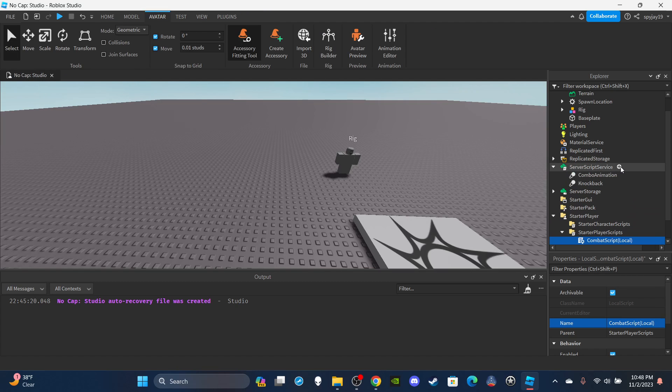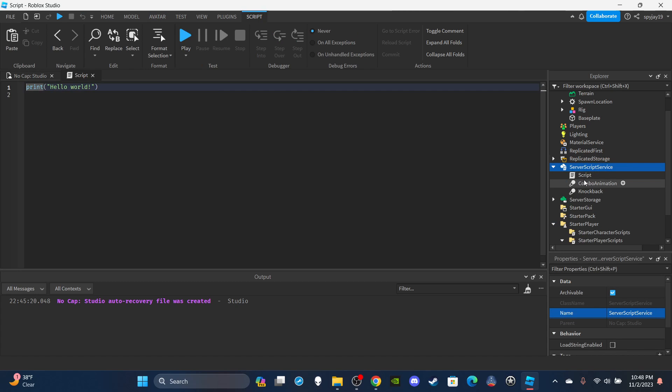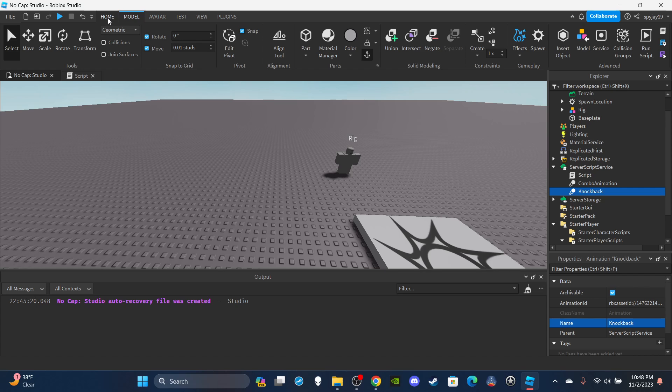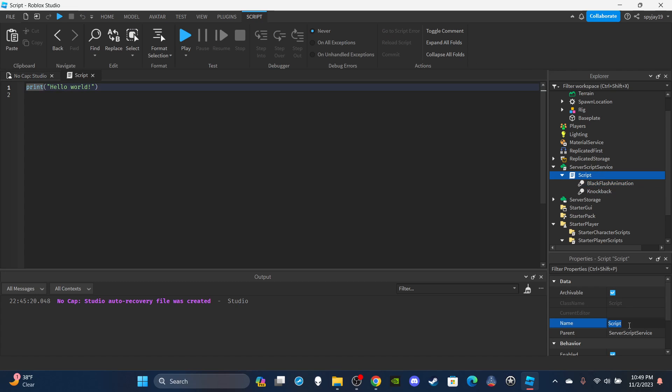Now head to ServerScriptService and insert a ServerScript. You're going to need two animations: a Black Flash combo animation and a knockback animation. I'll leave links to both in the description. Click the plus icon on the script, type Animation, name one BlackFlashAnimation and the other KnockbackAnimation, and add your animation IDs. Name the script CombatScript (Server).